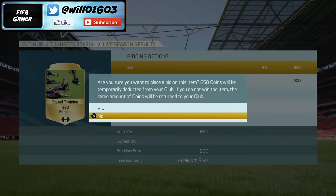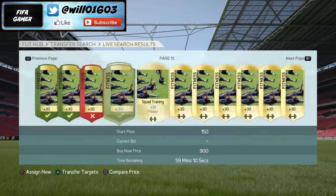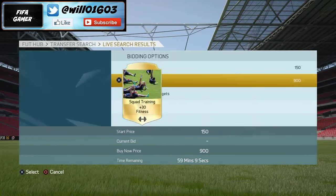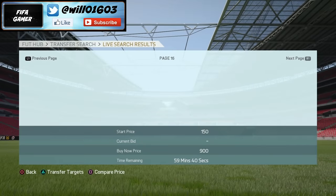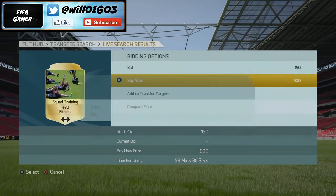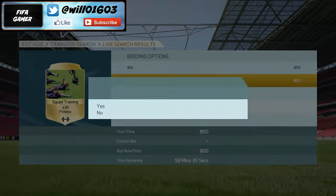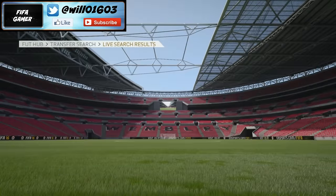Then basically on Friday, when the new Team of the Season cup comes out, lots of people will be making teams, so you can sell these on for about — I'd say a minimum of around 1100. If you wanted to, you could sell them for 1200 if you just kept relisting them, and they'll definitely all sell. So yeah, you'd make very good profit on these if you can pick up a load now for around 900.